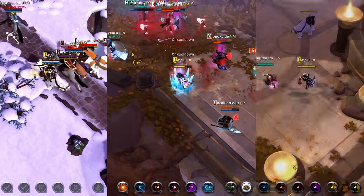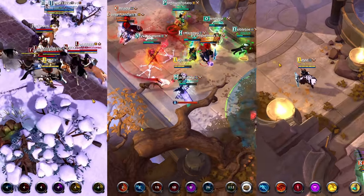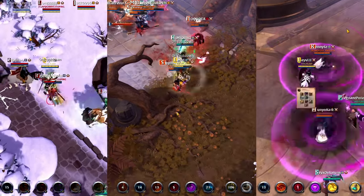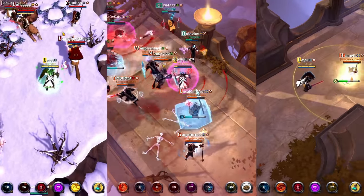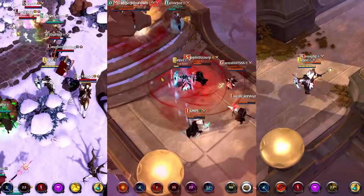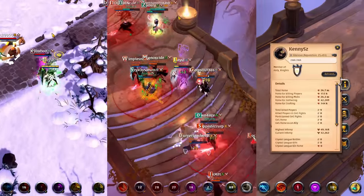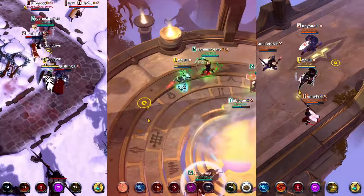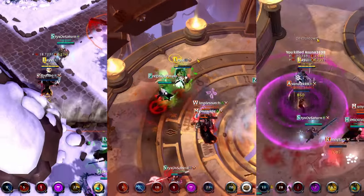Each one of these three abilities is an S-tier ability on its own. All of them do AOE damage, provide a form of mobility and utility, and provide a lot of freedom in how you can use them. I honestly can't think of any other weapon that has such synergy between three skills. Add the Deep Cut passive to this and you also have a bleed that does a noticeable amount of damage every four auto attacks to a single target, which hastens the execute potential of the Bloodletter even more, explaining why the Bloodletter on its own is such a powerful weapon.